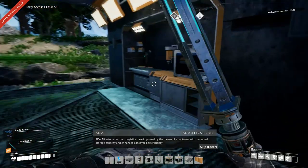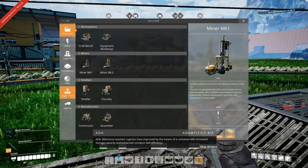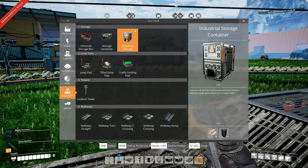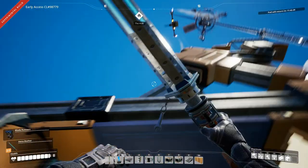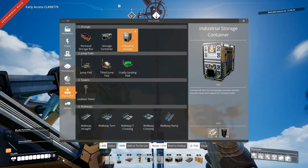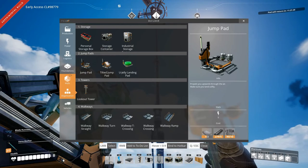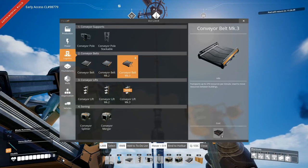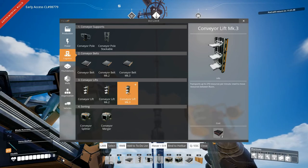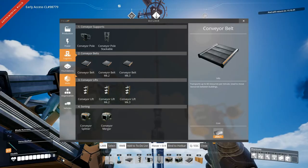Logistics have improved by means of a container with increased storage capacity and enhanced conveyor belt efficiency. So we have the improved storage — the industrial storage, which is pretty nice, though we can't really build that yet because it costs materials we're not really producing yet. We also have new conveyor belt Mark 3 and conveyor lift Mark 3, which we also can't really use that much yet because we're not making steel beams.